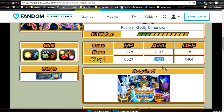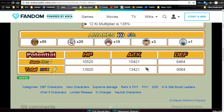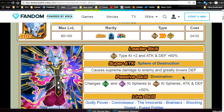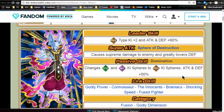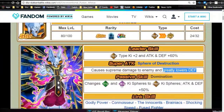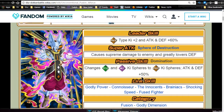Wirus is part of both the Fusion and Godly Dimension categories. Max stats are HP 8520, attack 8421, defense 4464, with a 12 Ki multiplier of 130. With max dupe system, HP becomes 13920, attack 13421, defense 9064. His passive skill is really what makes him stand out — his leader skill is weak and link skills are targeted specifically for Beerus and Whis — but that passive is what makes him so awesome.